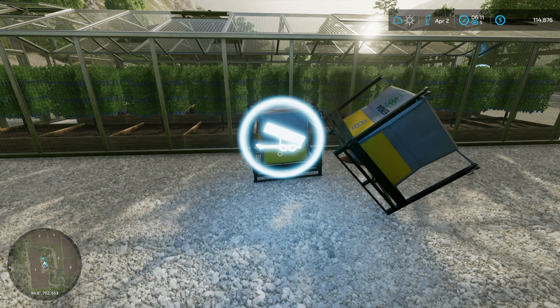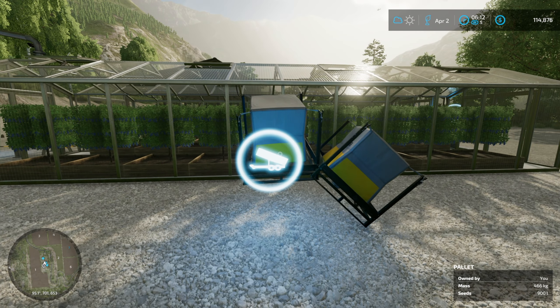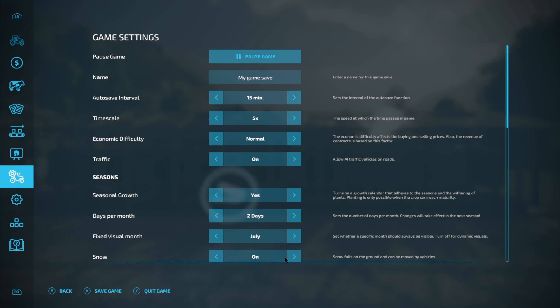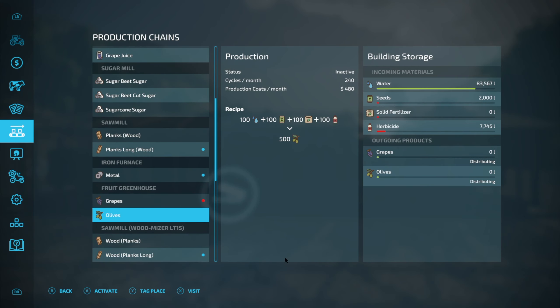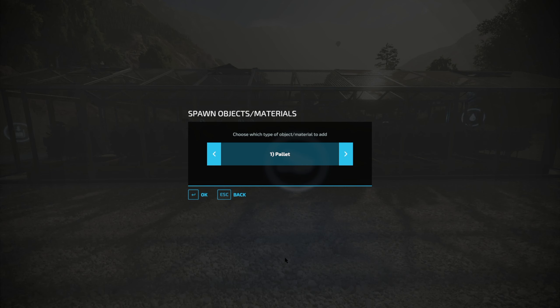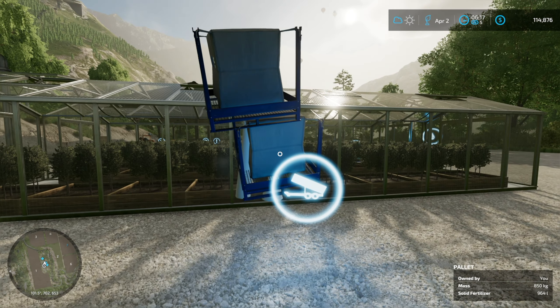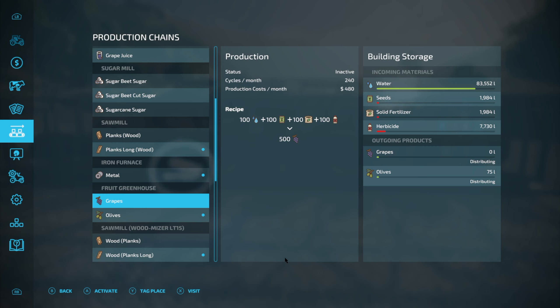This is what happens - they sort of bounce around and it goes in here. If I turn on super strength I can pick that one up and put it all in. All done. Before I do anything else I need to go to this greenhouse and switch production to olives, turn off grapes, and have it distributing to the olive mill because that's short of olives at the moment. The final thing I need to do is go to power tools again, spawn objects, and get a pallet of solid fertilizer - two of those. They're going to do the same thing, bounce around, and eventually we have enough of everything in here. Yeah, it's producing olives now and distributing them.